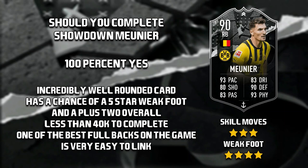And if Dortmund do win then he'll have a five-star weak foot. I do think Dortmund probably will win against Union Berlin — I know it's second against third — but I personally believe Dortmund will be edging this one. So he will get a plus two as well, his stats will become even better, and all of this for under 40k just by completing. It's a no-brainer for me.